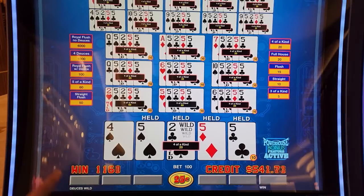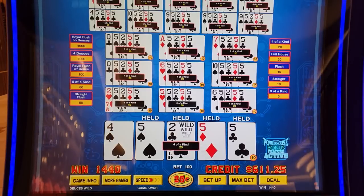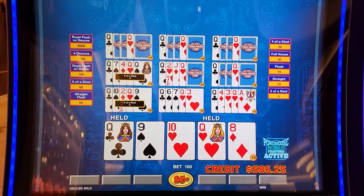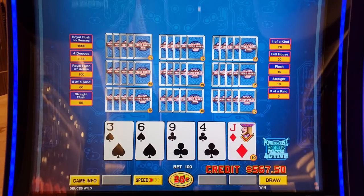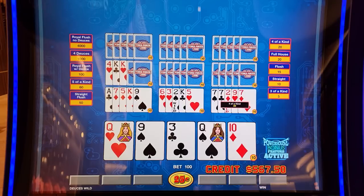Here we go — ten times our money. Almost 15 times our bet there. That was a good one. $1,200 would have been $350. Nothing there. That was a fun one — let's see if we can do that again.